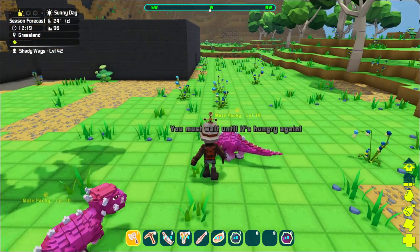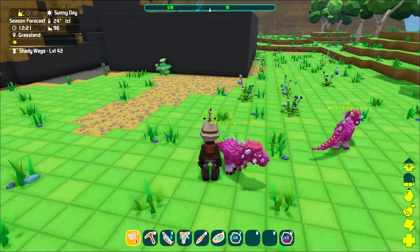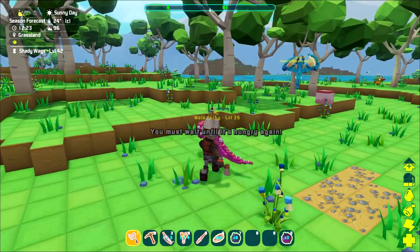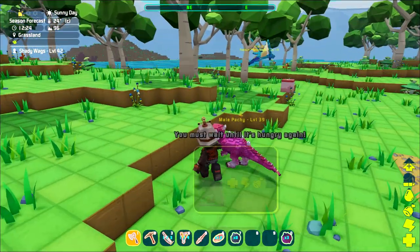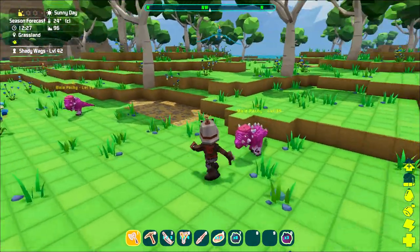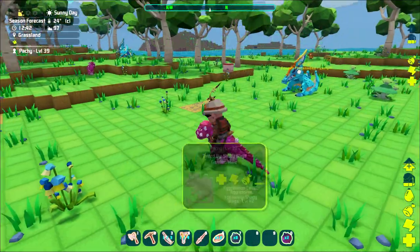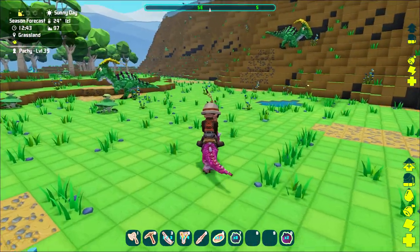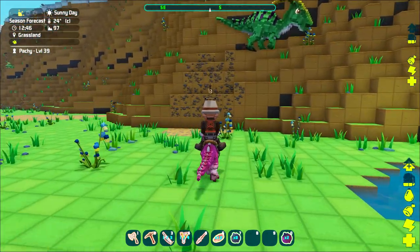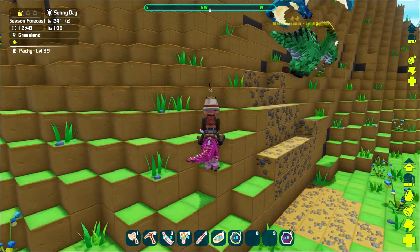Instead of going through all these dinos one by one, I'm going to group them up. The first group is what I would classify as creatures you would use to travel or explore by ground. These are not dinos you'd use to hunt — you'd be using them for their speed, agility, and their ability to navigate terrain to get away from stronger dinos. The biomes you're probably going to be navigating are the jungle, the desert, the grasslands, or the frostlands.